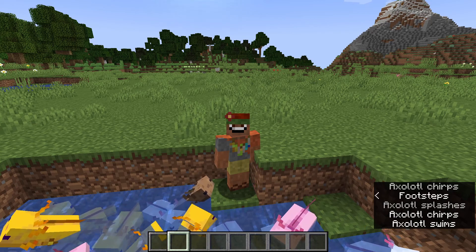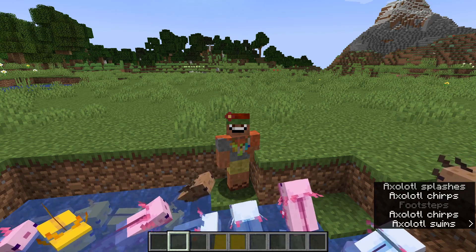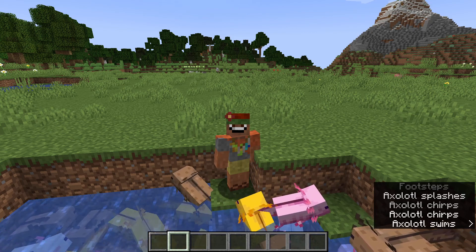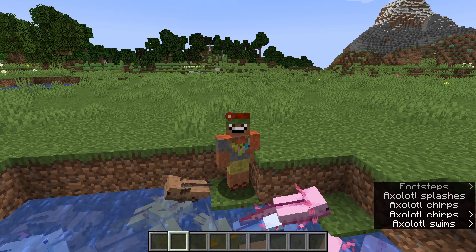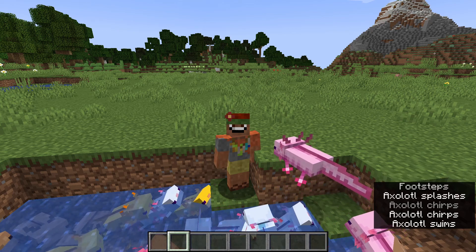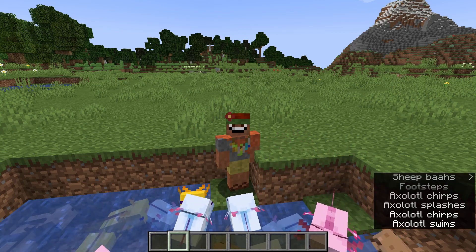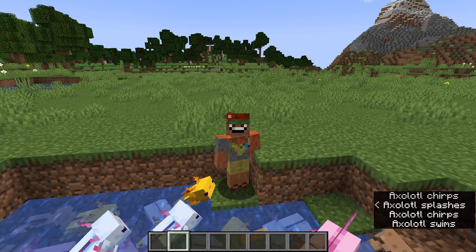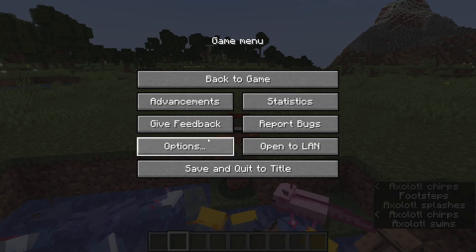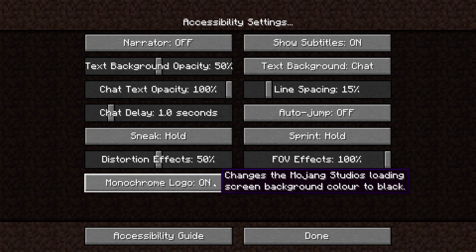Minecarts and rails can now be waterlogged and will go through water, but minecarts will be a little slower in water. Particles now appear when pistons break blocks. Simple firework rockets with one gunpowder — flight duration one rockets — can now be made in the recipe book.